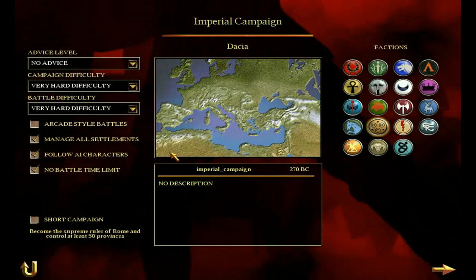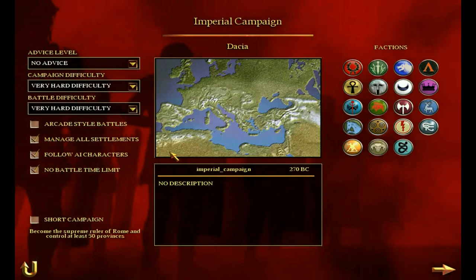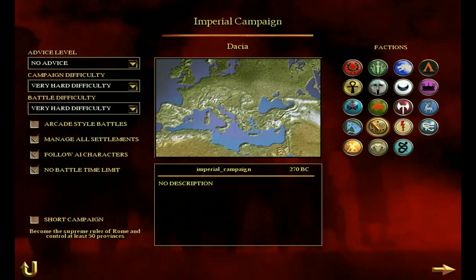Dacia is a traditionally non-playable faction, so you have to unlock it using the data files. The starting position is a region sort of around here — we'll see it in more detail in a second — but it's the region where I'm pointing my arrow. They start off with two settlements, and they are of course a barbarian faction.